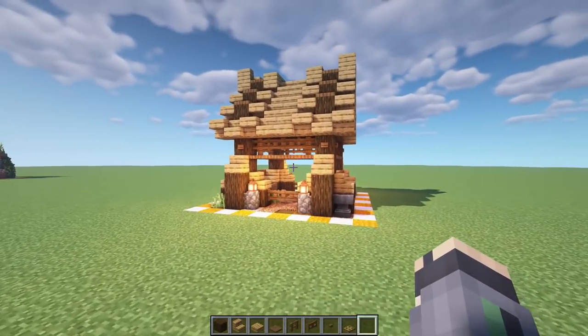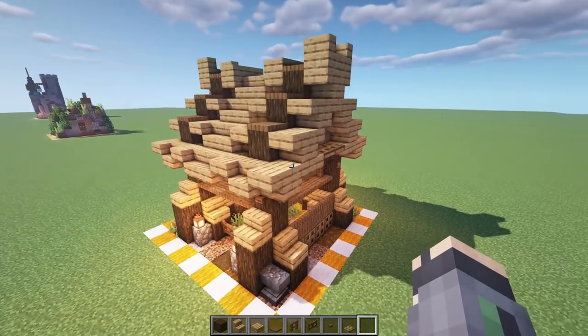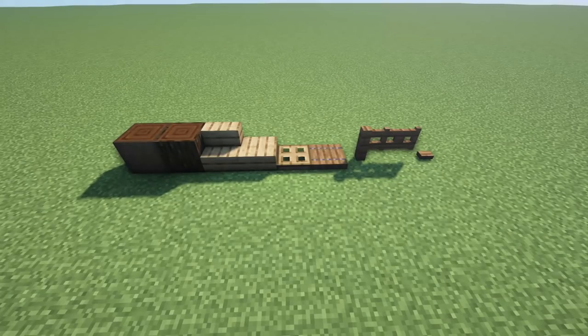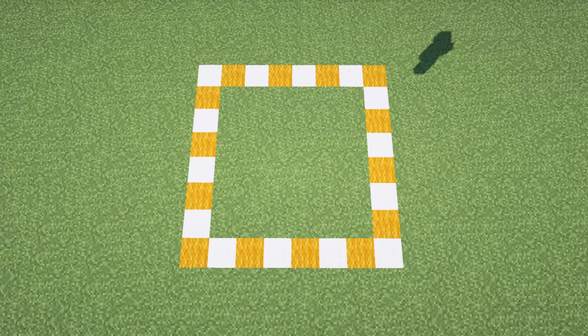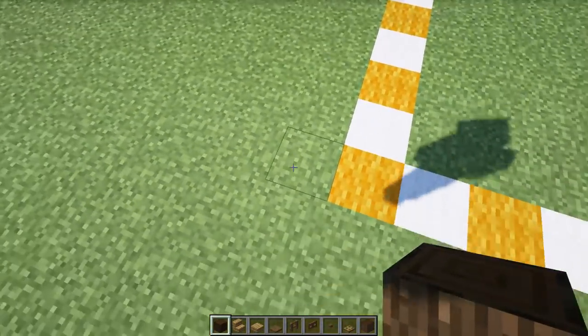It fits completely within the 8x8 frame. Let's get started with the block palette — this is all you're going to need: some stripped dark oak, some regular dark oak, some oak stairs, slabs, trap doors, some spruce trap doors, fences, gates, and buttons. That's it. The rules are simple: we can only build within the 8x8, no overhangs, and nothing outside this build plate.